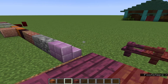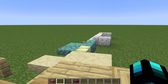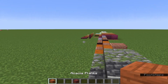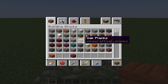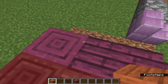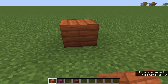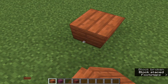I'm thinking acacia and mangrove for the roof, and maybe add a little detail. Let me think here — I'm going to use the other nether wood and see what happens. We're doing it on the opposite side, so just bear with me while I work this out.